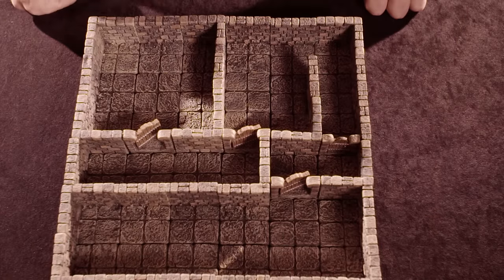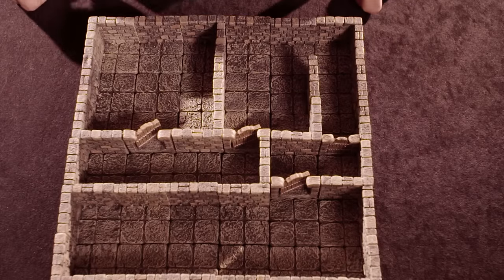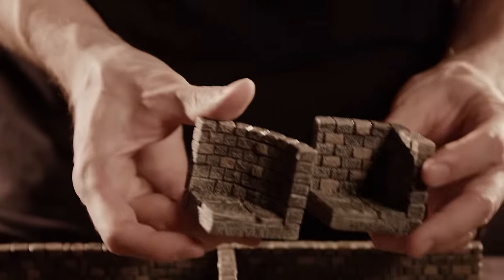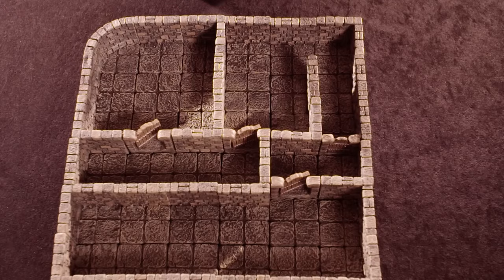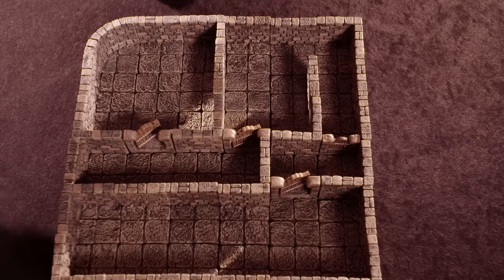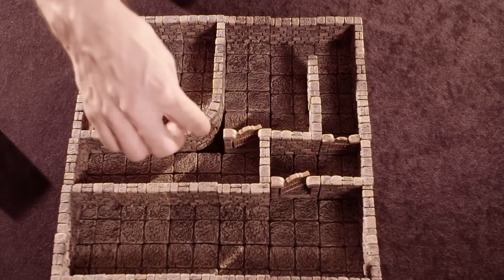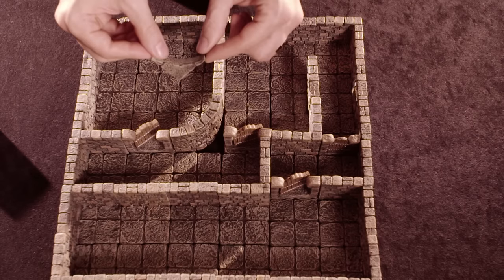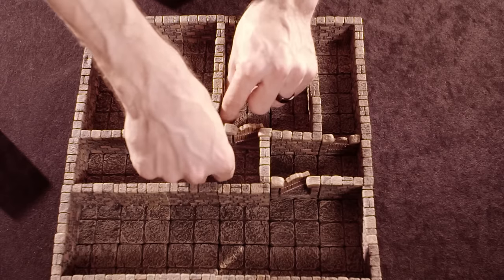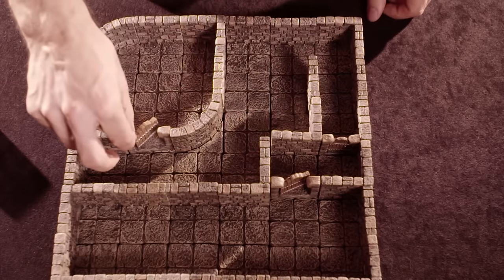That's the basics. When you start working with other pieces, they're pretty much the same shapes but with different styles. For instance, we could replace this regular corner with a rounded corner — it serves the same purpose but gives the room more character. If we replace another corner with a round corner, there's an awkward gap, but the filler pieces from the corner set drop right in and make it a full 2x2 tile.